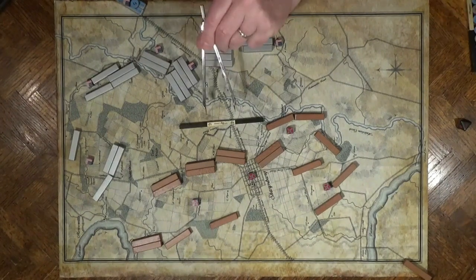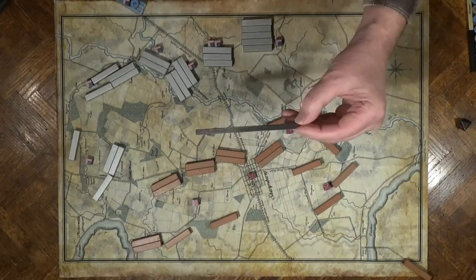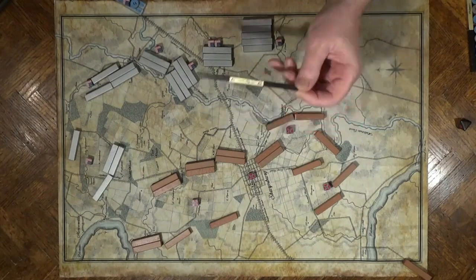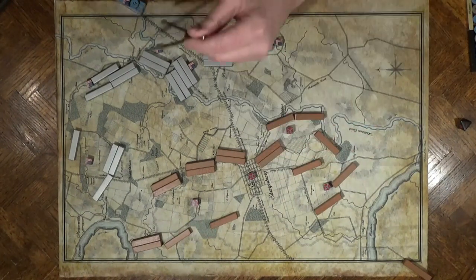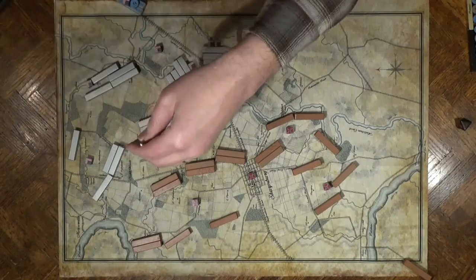I have my divider set to one-third of an infantry move. Ordinarily a unit can move one movement stick, but if it encounters any terrain — which is pretty much generally the case — it can only move two-thirds. By setting my compass at one-third I can easily determine how far an infantry block can move.